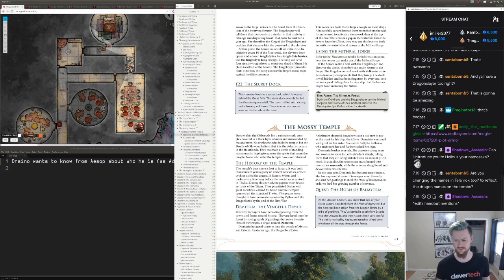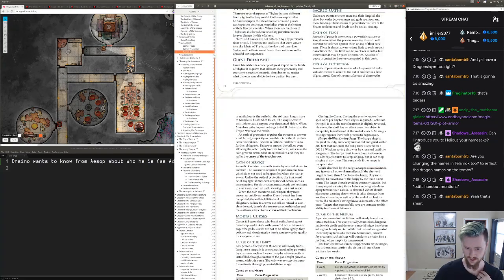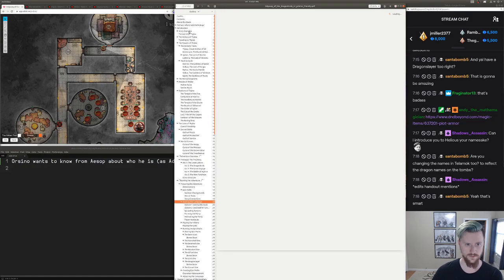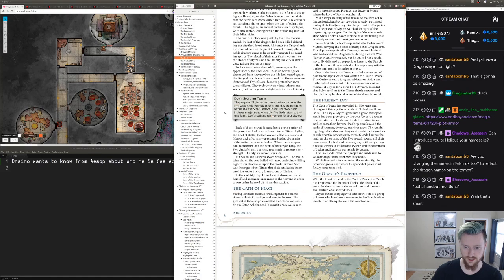Just because I don't want the players to put that together immediately. In the very beginning of the book there is a sidebar: 'The people of Thalia do not know the true nature of the five gods — only the gods know it and they're forbidden to talk about it by the Oath of Peace.' The story finale includes a major twist, but then in the Necropolis of Telamok it kind of gives it away. So I will be replacing those names.